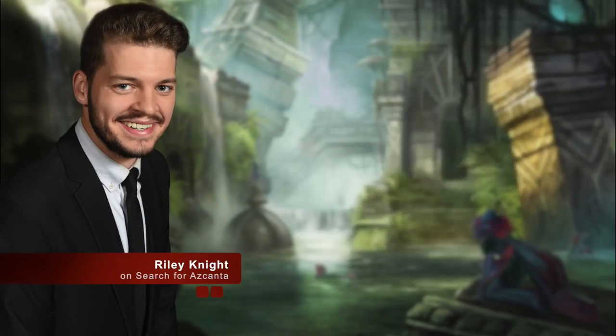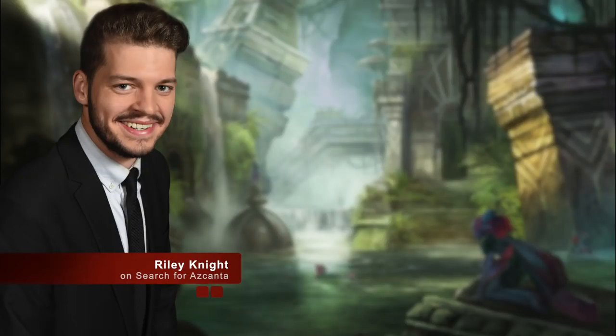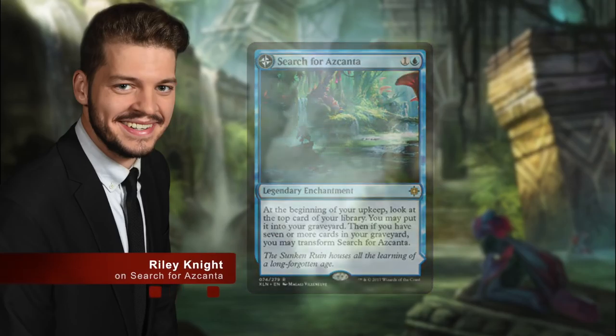In my view, however, one of the most important additions to the Modern card pool came as we landed on the sandy shores of Ixalan, and it's already going a long way in helping control decks get back up and about. I'm talking, of course, about Search for Azcanta. You can't have missed the power level of this card, and I think that its time as a format all-star is only just beginning.